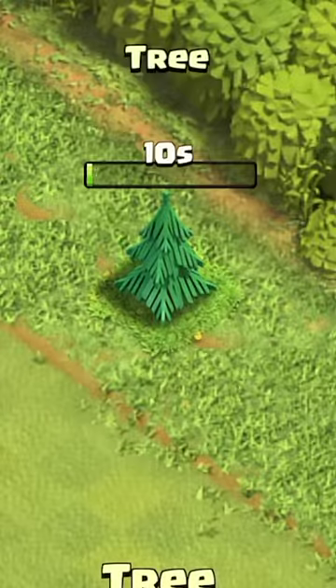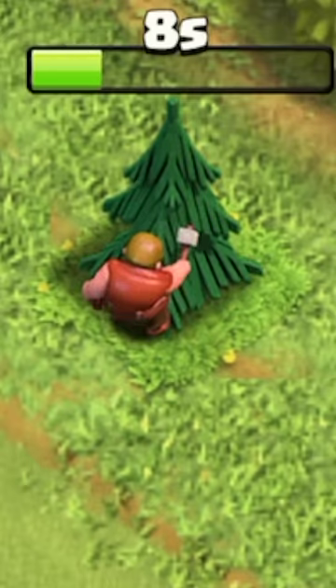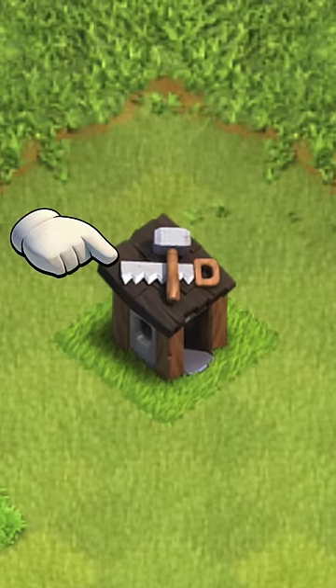Did you know that when you remove a tree from your village, the builder uses a hammer to do it? I mean, there's a saw on top of his hut. Why didn't he use that?